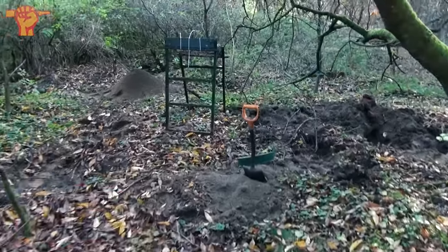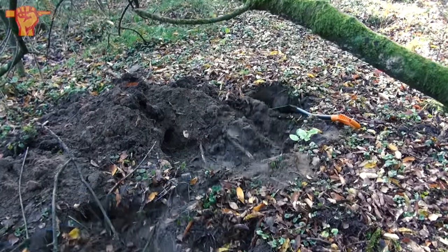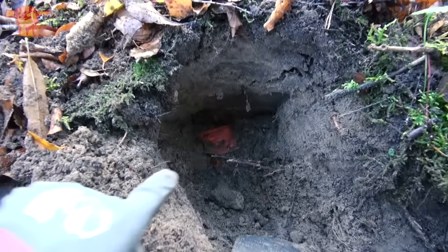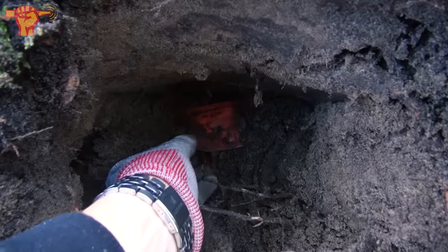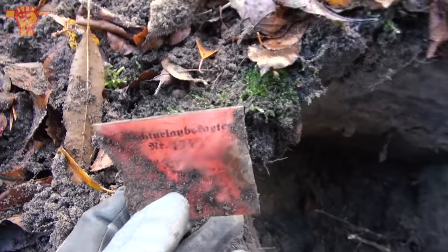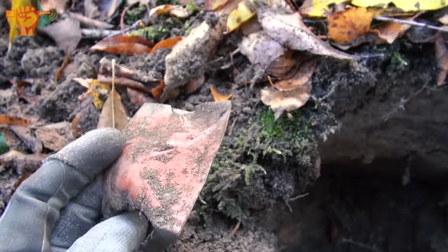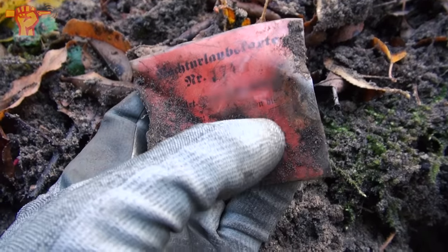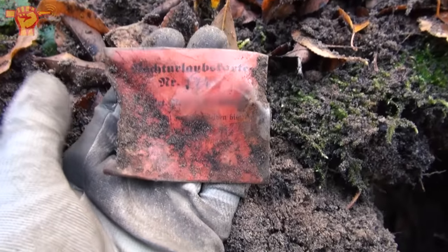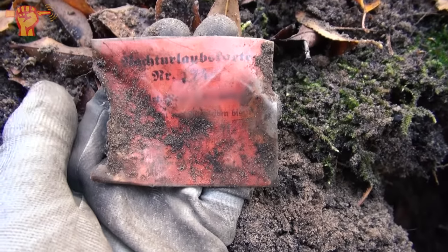We moved the sifter some 20 meters and I was doing some testing of the soil right here. Some small bottles and stuff came out, but I think I just discovered something really interesting. You see that red thing over there? I already spotted some writing on that from a distance. Look at all of that writing. There's some plastic wrapped around a piece of paper — that's obviously what saved this piece of paper. Wait a minute, is there an actual eagle on there? Maybe this is some sort of document, papers to get your holiday pass, to return home for a couple of days. I think this can be something really special.